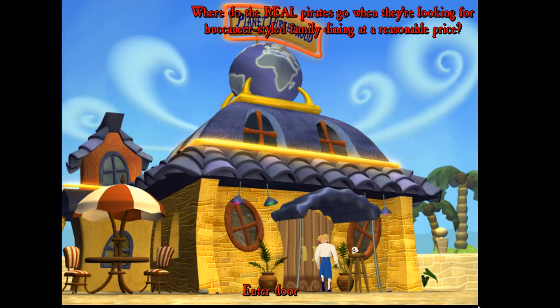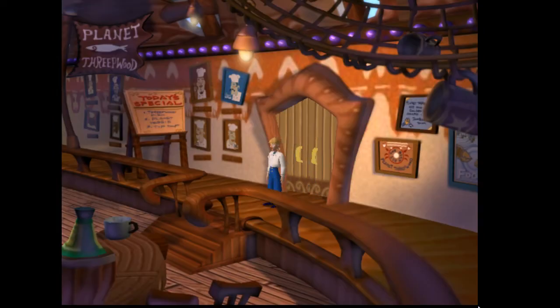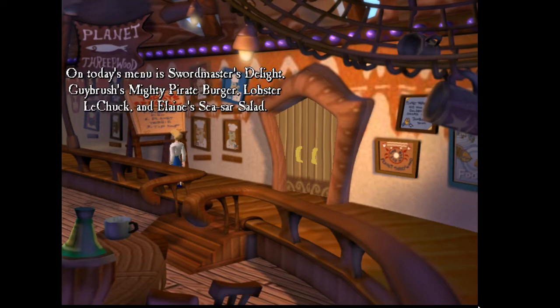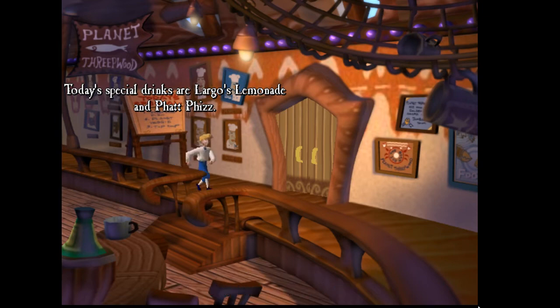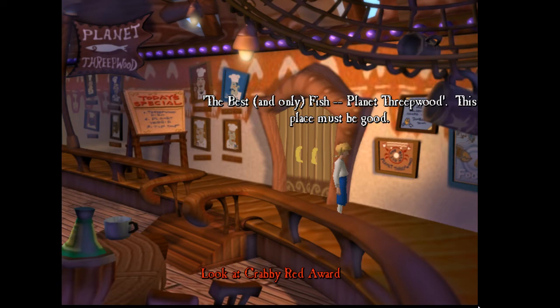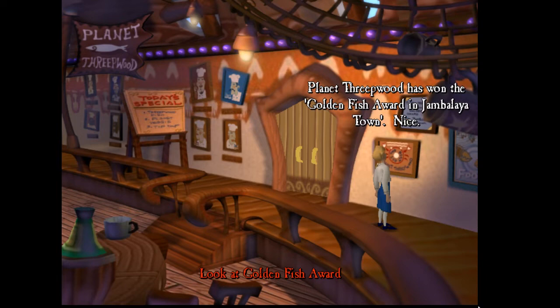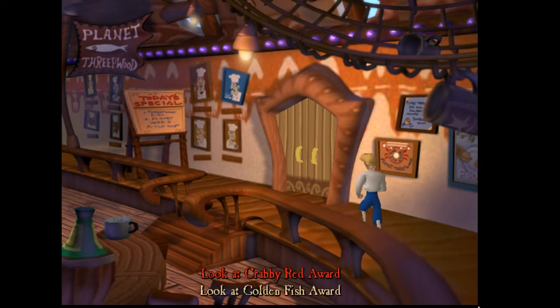It's good to see Murray again. Let's go in — they're looking for buccaneer-style family dining at a reasonable price. Why, Planet Threepwood, of course! Let's have a look in here. Why has a restaurant been named after us? Great chefs of the Tri-Island area — stainless steel chef, copper chef, tin chef. What's in the specials? On today's menu is Swordmaster's Delight, Guybrush's Mighty Pirate Burger, Lobster LeChuck, and Elaine's Caesar Salads. Today's special drinks are Largo's Lemonade and Fat Fizz. Lots of Easter eggs there. Planet Freepwood has won the Golden Fish Award in Jambalaya Town — isn't it the only restaurant in Jambalaya Town?